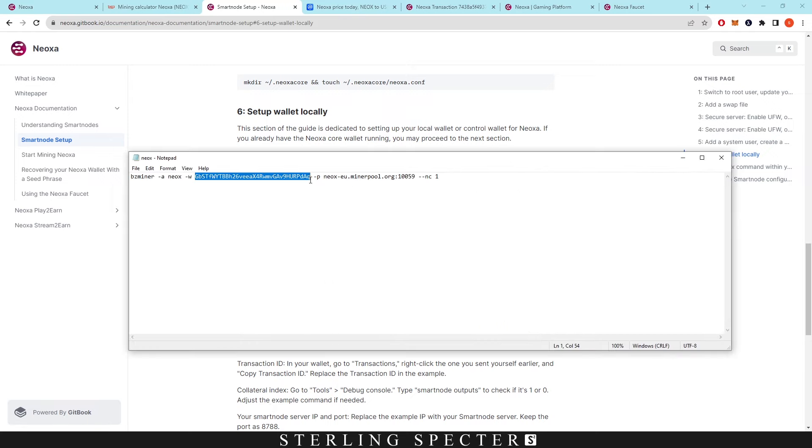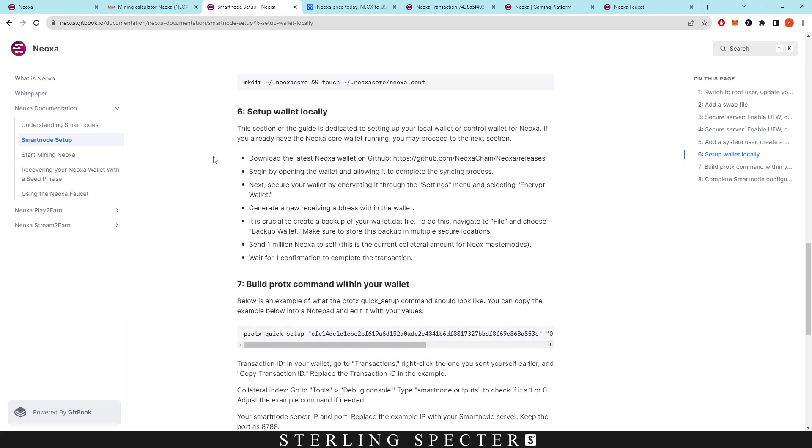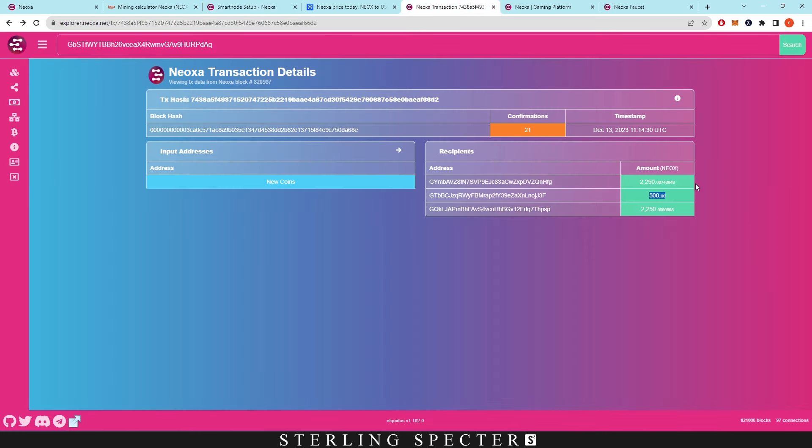For mining it's as simple as adding your wallet address to the batch file and picking a mining pool — minerpool.org and 2miners both support Neoxa. The best approach: start up a node, mine to that node, and anytime you hit a block you get basically double the rewards. As we can see in this transaction, you get 2,250 NEOX for the node and 2,250 NEOX for the miner. The extra 500 is shared between play-to-earn and stream-to-earn, giving a total block reward of 5,000 NEOX.